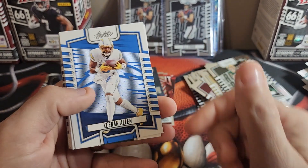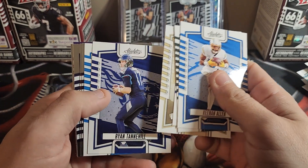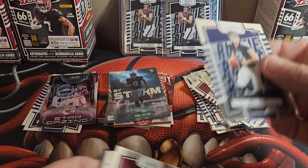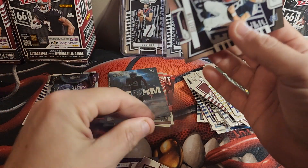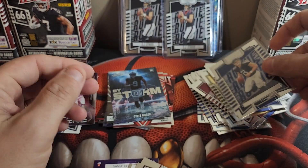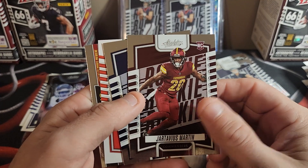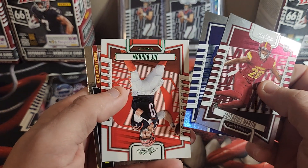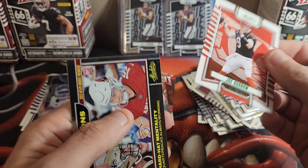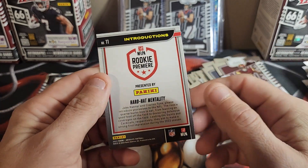I did pick up some more 23 Prism football. Keenan Allen, Jordan Love, CeeDee Lamb, Alvin Kamara, Ryan Tannehill, David Montgomery, Will Levis again — I'm going to jam Will Levis into the penny sleeve. I'm not sure Will Levis in this one is going to do much, but not really sure. Jartavius Martin, Josh Downs, Joe Burrow on the green. And Introductions — Hard Hat Mentality. Jay Kainer, Clayton Tune.